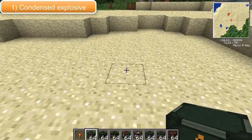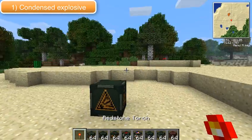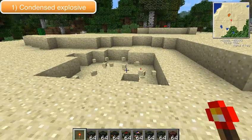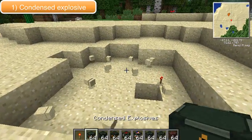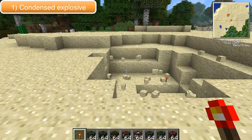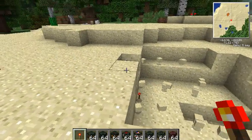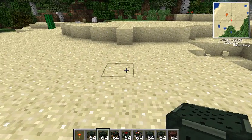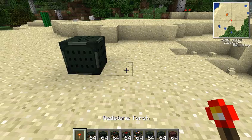So getting onto it, this is the condensed explosive. Once you place down the torch it explodes immediately, so you're gonna get some damage done to you as well, unless you have a big chain of redstone. As you saw there, it does quite a bit of damage — just maybe a normal TNT size amount of damage to the environment.